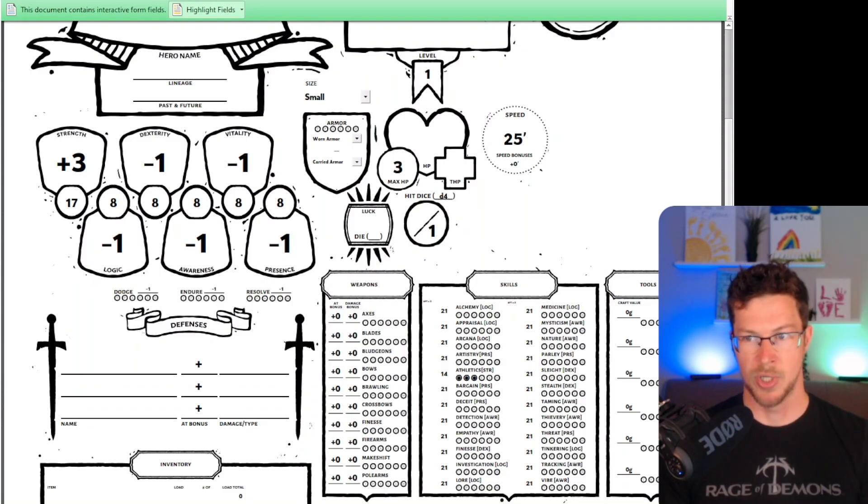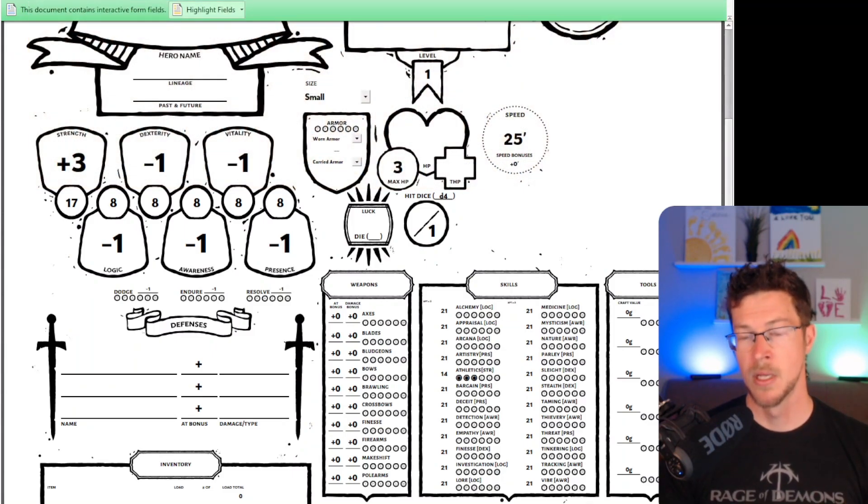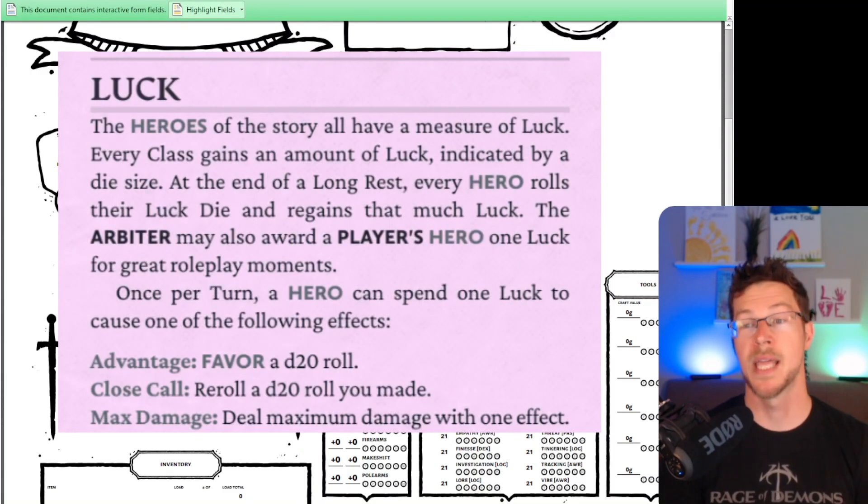Now, this doesn't scale for difficulty — it's not like 'this is an easy challenge versus a hard challenge' — but I think this base number reflects the idea that you are doing something under pressure in dangerous scenarios. You need to know when as a GM you're asking for a roll versus just letting someone do something. So that covers basic resolution: accuracy or attacking, defending yourself, or any sort of skill. Before we get into characters, let's talk about how you can modify these rolls. A 14 is hard to get technically, and a 17 strength is pretty good. You're either going to have something like favored and hindered, which is in essence advantage or disadvantage. You roll two dice and take the higher or the lower.